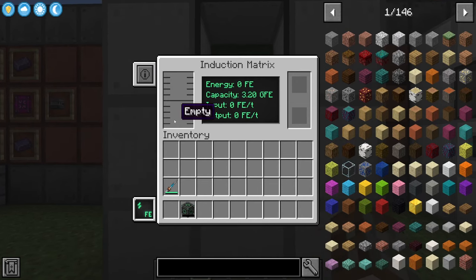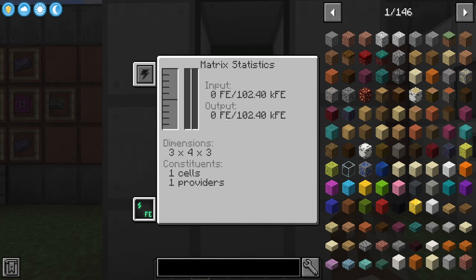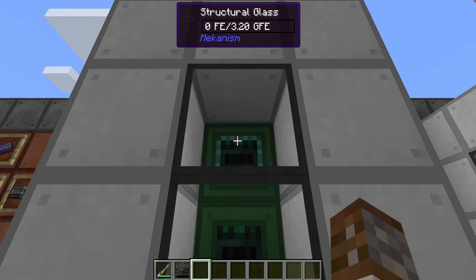It has to be at least 3×3×4 to fit both the provider and the cell. If you right-click the matrix you get a GUI: on the left is your power supply showing capacity — 3.2 GFE — and current stored energy. It also shows input and output rates so you can tell if you're gaining or losing power. On the right there are two slots for charging energy tablets or power tools.